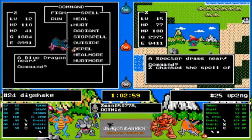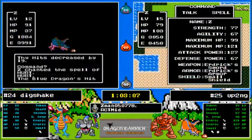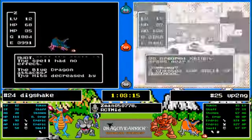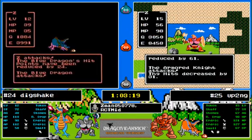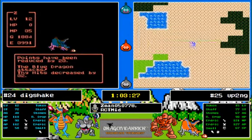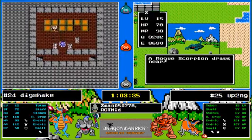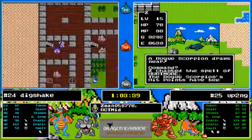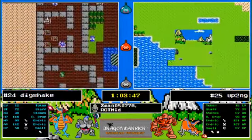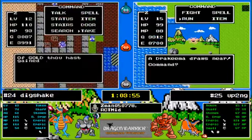A blue dragon — that should do it! He's using hurt spell — that's a good tactic, maybe better to just use the dragon scale, although that's what bit Up To No Good in the butt. There we go. When you look at the fact that there is a 4600 experience difference and yet Dig Shake has a chance — that's unheard of. It's because of the death necklace — the only thing Dig Shake needs is that attack power.